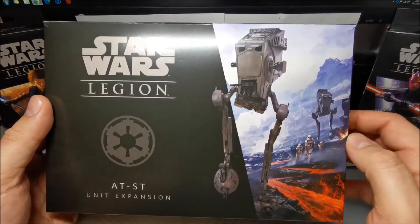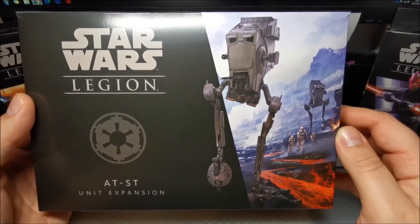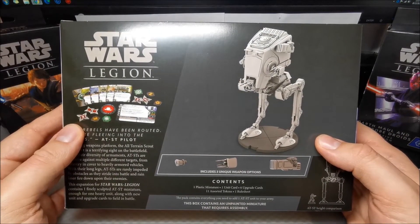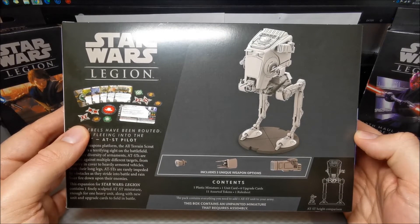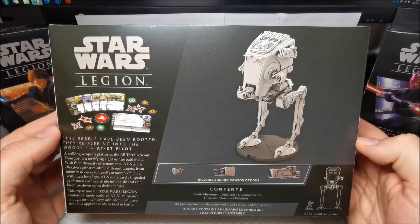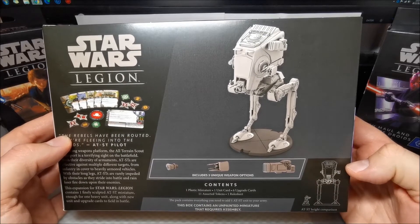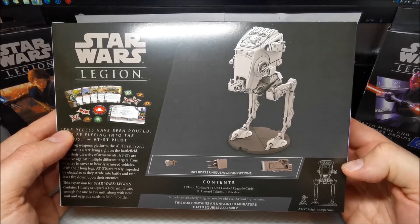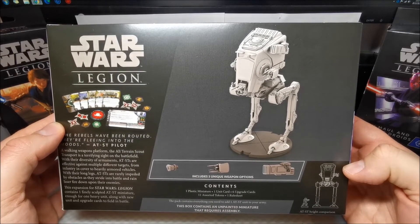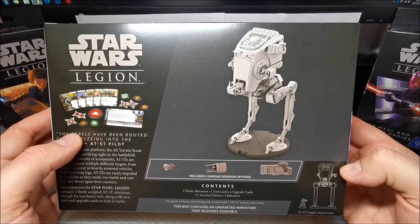The artwork on the box is lovely — it looks great. Not a clue what planet that's meant to be, though I think I recognise it from Star Wars Battleground, the video game. On the back you've got a model shown, and I have seen some comparisons online — it looks quite wide and bulky compared to the Imperial Assault Walker. Of course the scales are very different so you wouldn't be able to mix and match. You can see the scale of the AT-ST to the Trooper — it's quite massive. You get the miniature, the unit card, upgrade cards, tokens, and a rule sheet. I do like that about this game — you get everything you need in the box to play. You don't have to buy separate books. And it looks like it comes with three different weapons, which will be interesting to see.